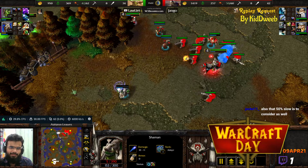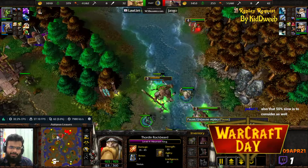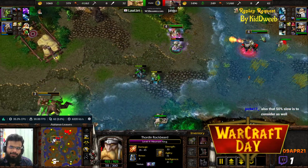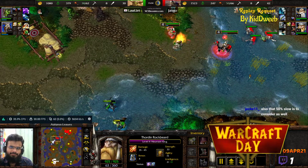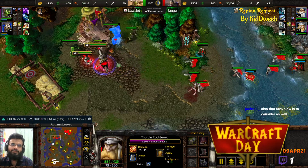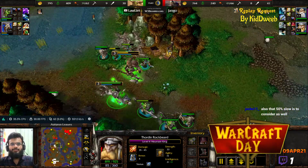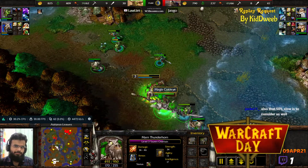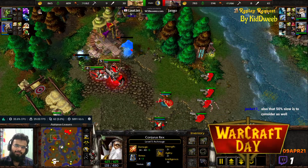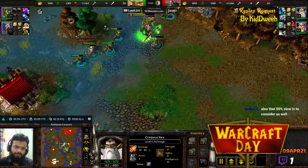Storm Bolt on that Shaman — gets a kill on it. Jango's going to have to use Speed Scroll to run away, but the Mountain King is still hot in pursuit. Another Storm Bolt! Jango immediately gains attention towards the creep camps. It's level 4-4 versus level 3-3, although the Farseer is almost level 4 right now.